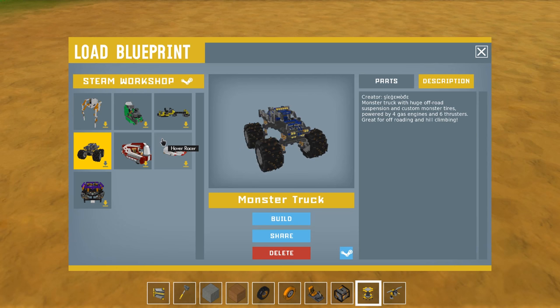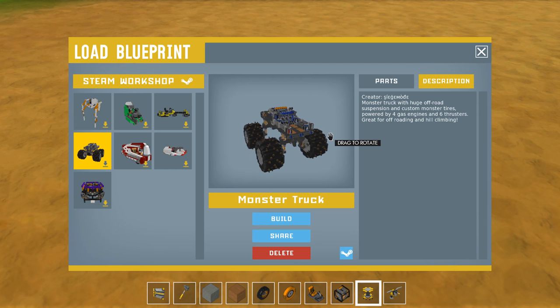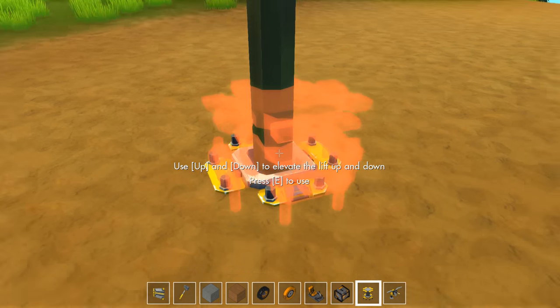So I have no idea what the crap this is. Monster truck! Okay, so this is kind of different. Today's video is a little different with creations that are kind of cool. This is a siege mode monster truck with huge off-road suspension and custom monster tires, powered by four gas engines and six thrusters. Let's find out how good it is off-roading.